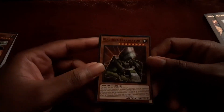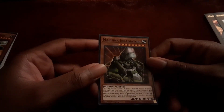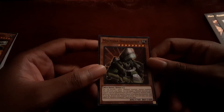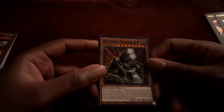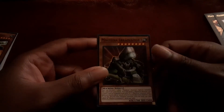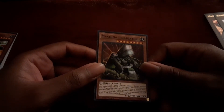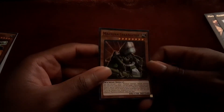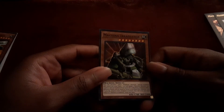Machina Irradiator: discard one other Machina monster to special summon this card from your hand. You target a Machine Monster you control and special summon from your graveyard one Machina monster with a different name that has an equal or lower level than that monster. If you do, destroy the first target. You can only special summon one Machina Irradiator per turn. This is pretty much just a combo piece with the big guys — Machina Fortress and Machina Cardinal — with their additional abilities, on a very heavy Level 8 body.